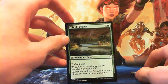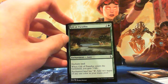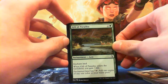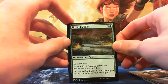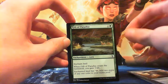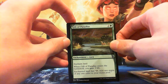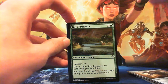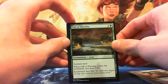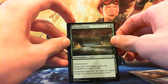Gift of Paradise — two and a green enchantment aura. Enchant land. When it enters the battlefield you gain 3 life. Enchanted land has tap: add 2 mana of any one colour to your mana pool. It's mana fixing with incidental life gain. Goes well in the big green decks, and if you're splashing a third colour this card definitely helps — fixing and also mana ramp. Once you hit 3 mana and cast this, hopefully on the next turn you hit 5 mana and can start casting your Colossapedes and Crocodile of the Crossing. Not bad.